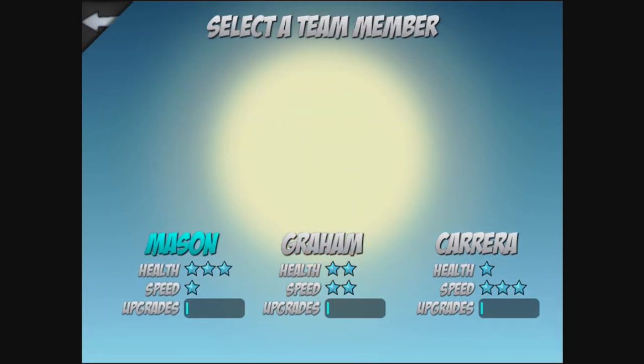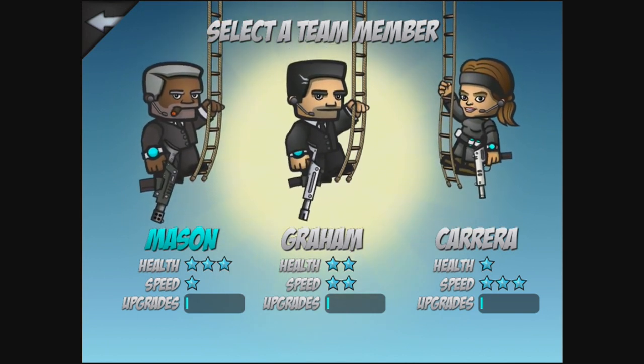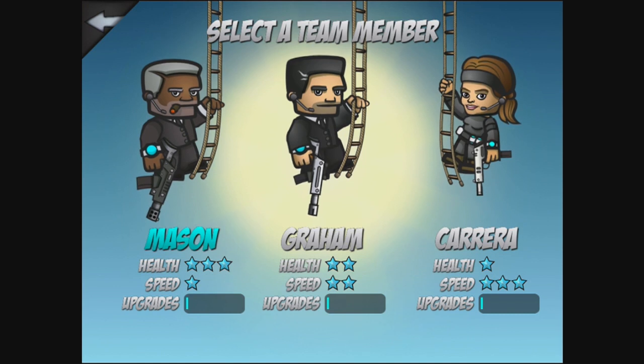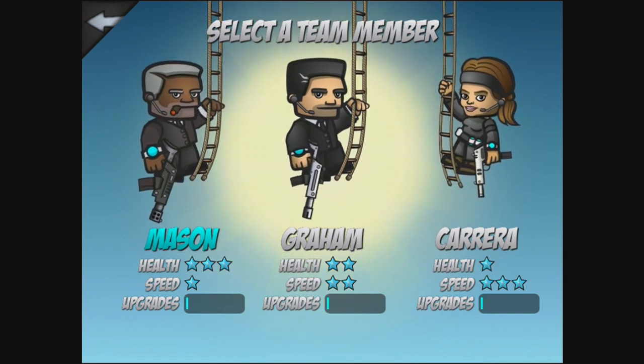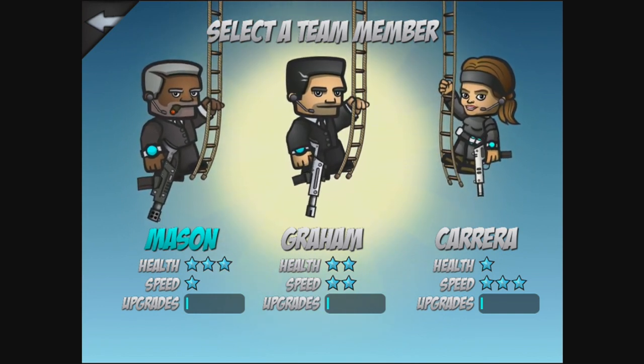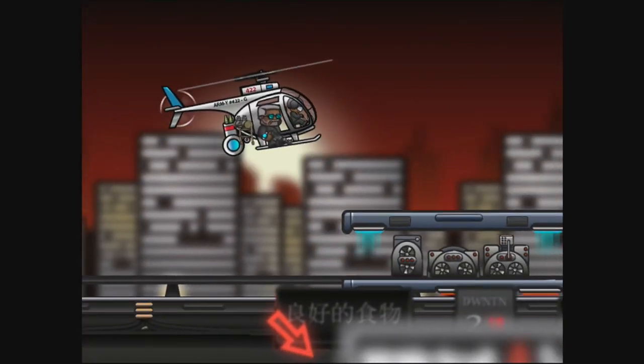You have three characters to choose from: Mason, Graham, and Carrera. Each one has benefits and each one has limitations. Mason can take more hits but he's not that fast. Graham is a good combination of both, and Carrera the opposite. I've been running with Mason — he's quite good. He's got a little bit of an A-Team vibe, I believe.